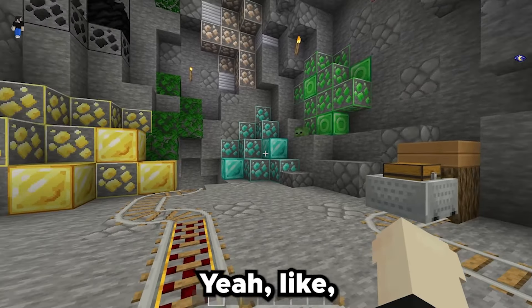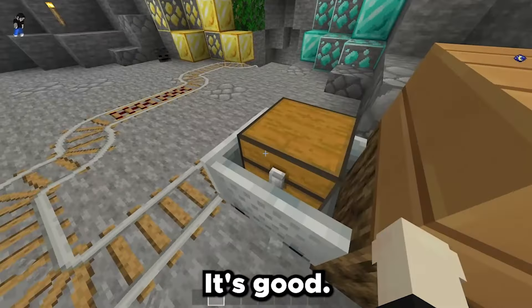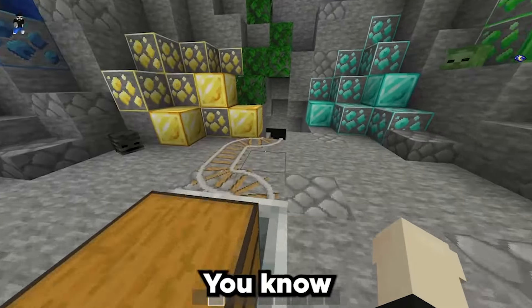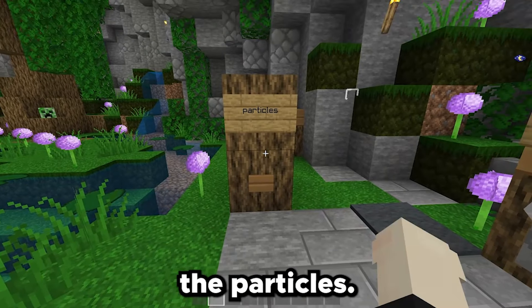Inside the chest we got all the gear over here — the tools, food and everything, and more weaponry and PvP stuff. I like how it's cartoonish with an outline around it. It sticks out, it pops out, it's good.